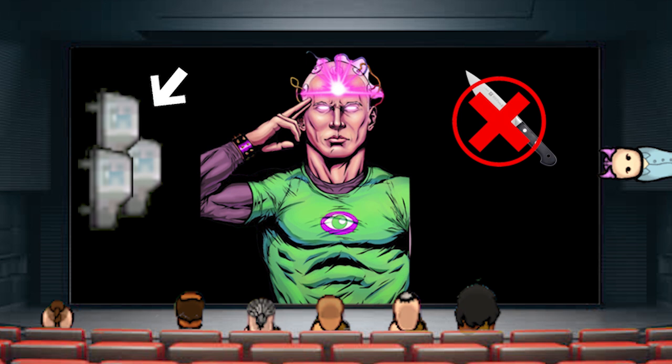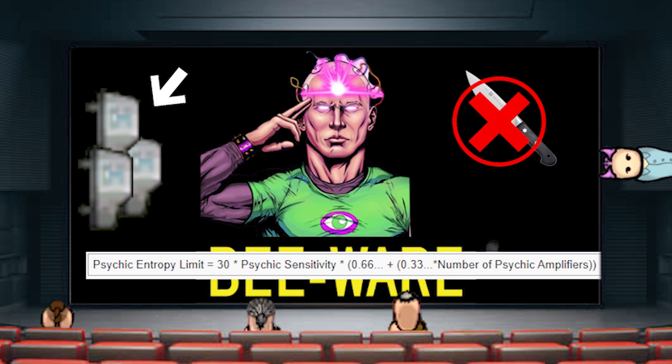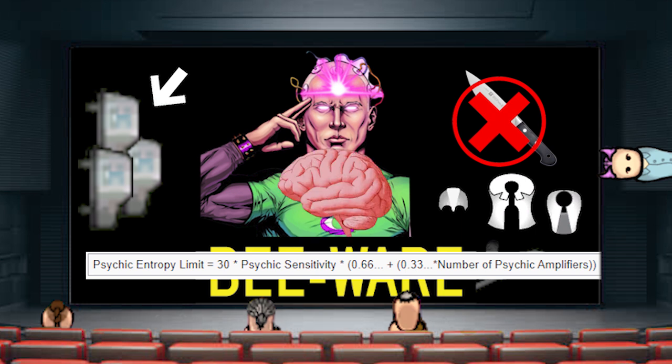I've just been informed they can also cause mass vomiting. Beware — even Psycasters have limits. Using psychic abilities generates psychic entropy, which is a negative effect of Psycasting. However, this is affected by modifiers such as psychic sensitivity and psychic equipment. It is possible to have very strong Psycasters using those, and it is possible to remove the limiter — however, straining a pawn beyond their limits can result in permanent damage.